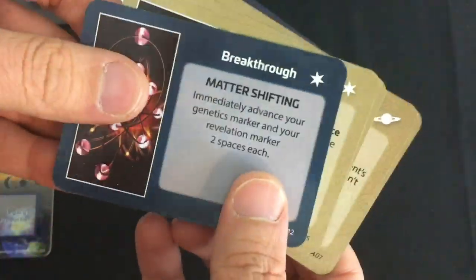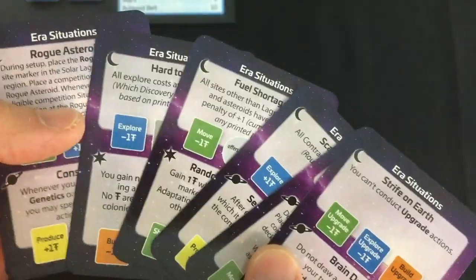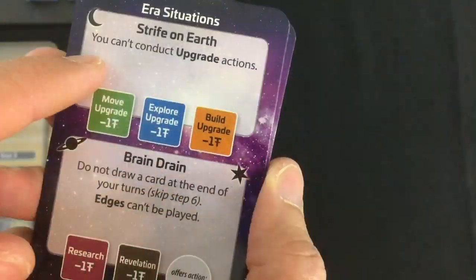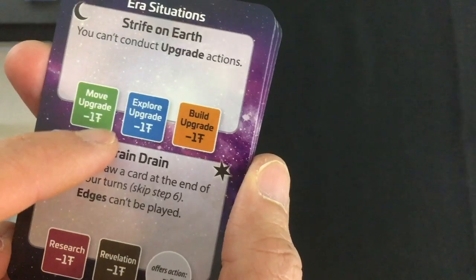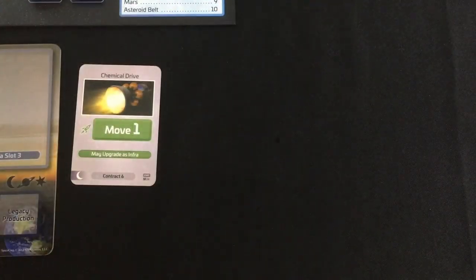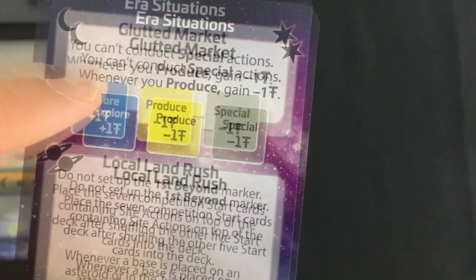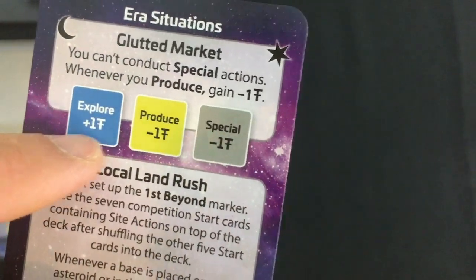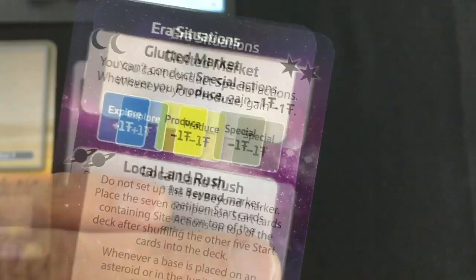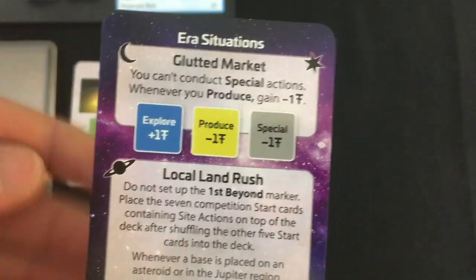This game has cool ways to add variety in the era cards. There are technology cards you can get, and six of them aren't used in solo mode. So in a nice touch, they added era situations you can randomly draw — one for each era. They generally impose some kind of limit on what you can do, but also make the AI tend to get fewer points from certain actions. I drew a 'Glutted Market': I can't do special actions, I get one less profit when I produce, and the AI's actions are impacted differently.